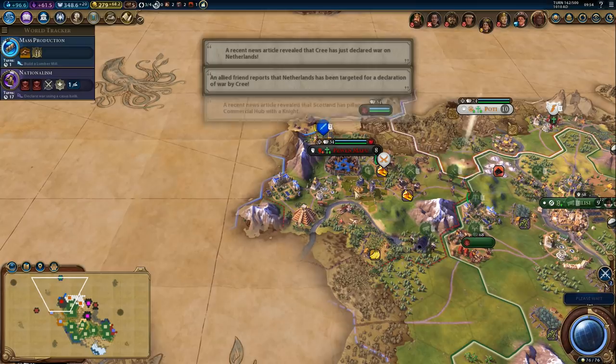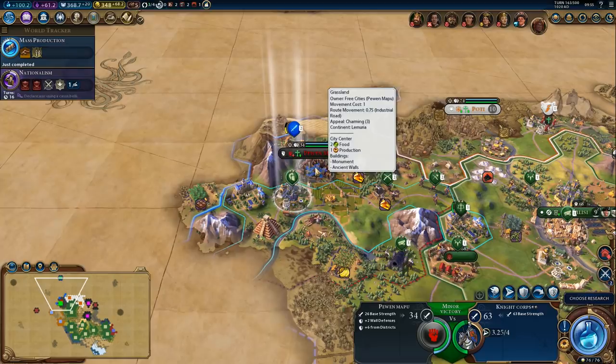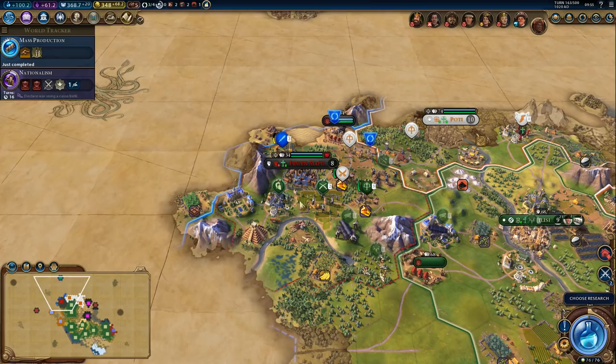We might want to switch our civic research just to be able to change our policies after we take this city. Taking the city won't be very hard, but you can see there's a lot of loyalty pressure from the Mapuche. That's mostly what I'm worried about.